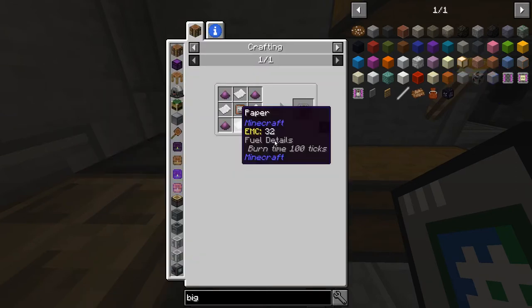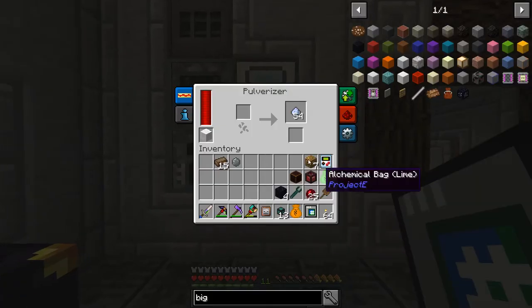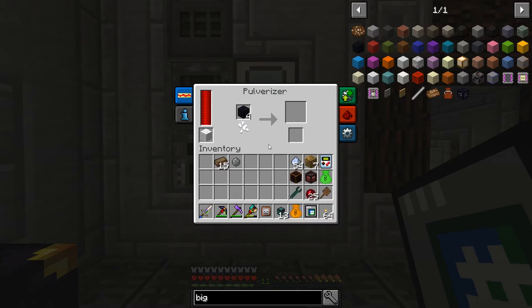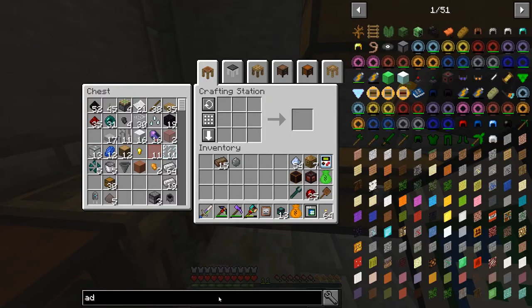We look at the recipe again and we need pulverized obsidian, which we can make pretty easily — we have obsidian right here. I also did make some quartz dust, and I have been doing some work on Applied Energistics 2 which hopefully we can get to today as well. So let me go ahead and look at the advanced item filter.